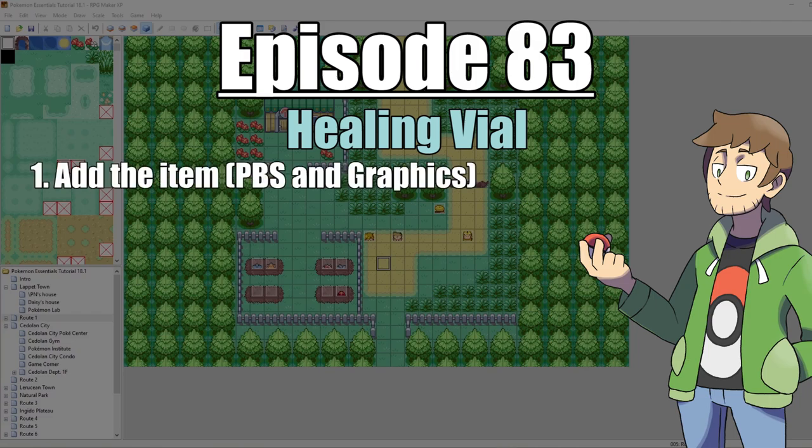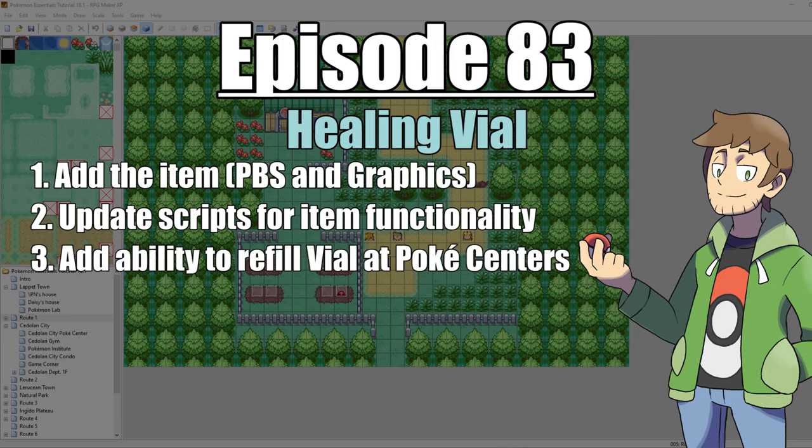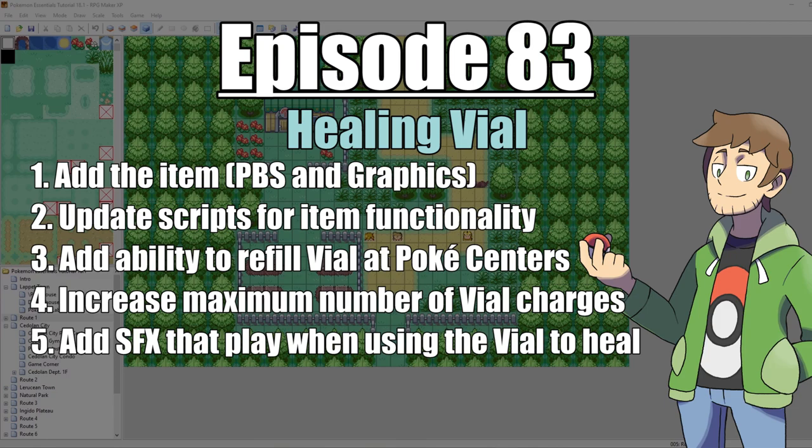First, we're going to add the item into our game with the item code and the graphics. Then after that, we're going to update our scripts so that way the item functionality is in our game. Then we're going to update our Pokemon Center event so that way they refill our vial. Then we're going to make another event that adds to our vial charge number so we can use it more than once. And finally, we're going to tweak the script a little bit so that way sound effects play when we're healing. With all that said, let's get into it.